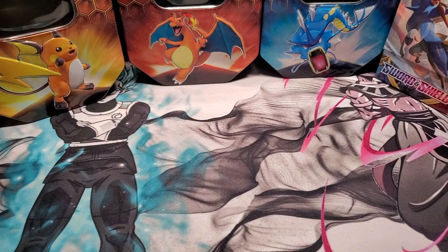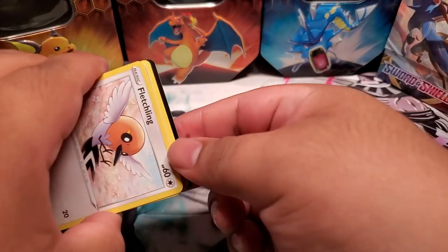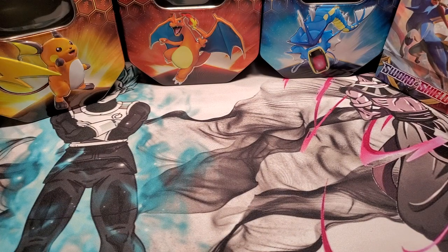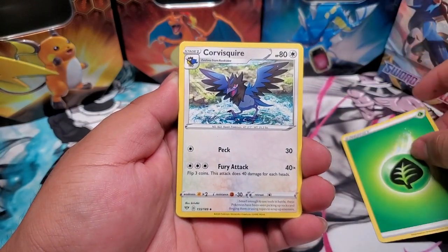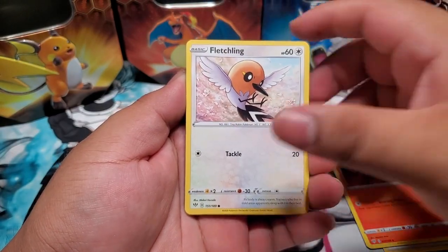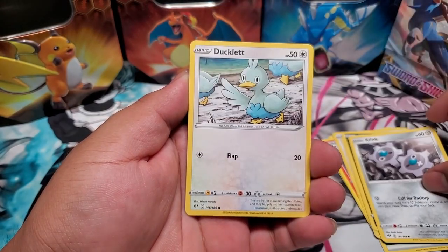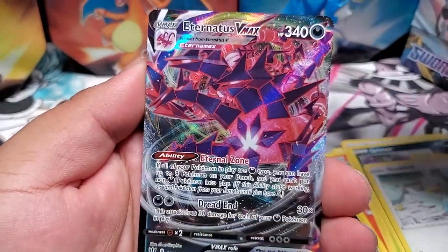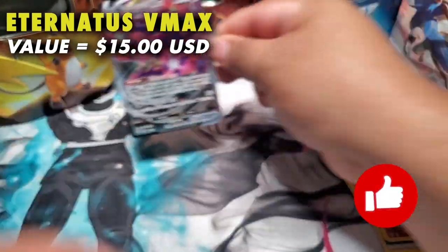Let's get started with the Charizard card pack. Hope you guys are doing well today and are ready to see some fire pulls hopefully in here. Here's the code card — let us know what you guys get from the code cards. We always ask you guys to show us. We're going to start with the leaf energy, a Corvisquire, a Hiding Energy, a Fletchinder, a Fletchling, a Wimpod, a Grimer, a Clink, a Ducklett, and look at that — saying hi to all of you guys — a Pancham, and an Eternatus VMex!